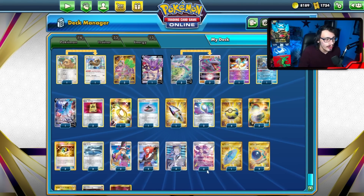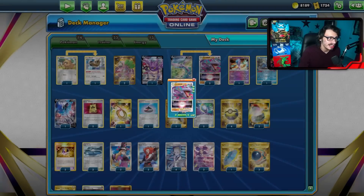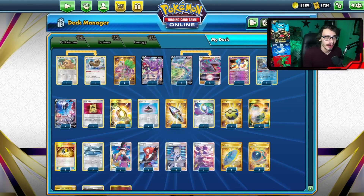Aerodactyl can thankfully attack with a Fighting Energy and a Double Turbo Energy, making it pretty easy to build up. And this is the list I have for the Aerodactyl deck.